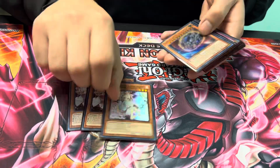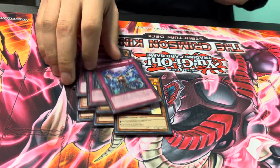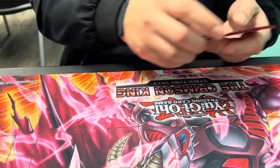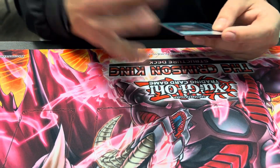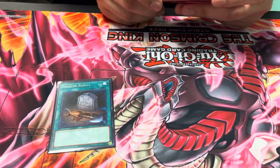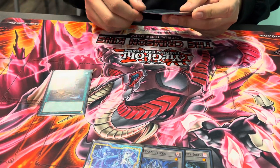Onto the hand traps, you got your three Ash, your three Nib, and then your three Imperm. These are the only hand traps I'm playing - nine total. Instead of playing the Bystial package, I just decided to make it generic but versatile today. Foolish Burial is technically a one-card combo because that can get you into Vision. Vision grabs you the Crimson Gaia and then you're off to the races there.